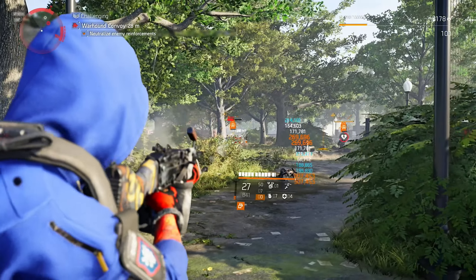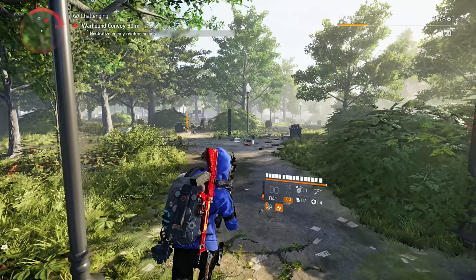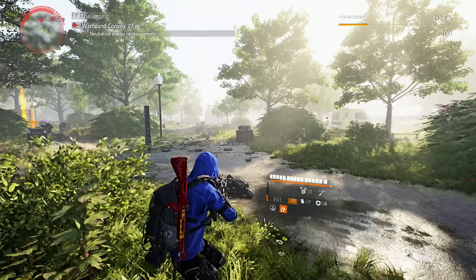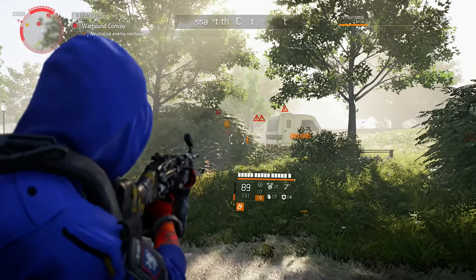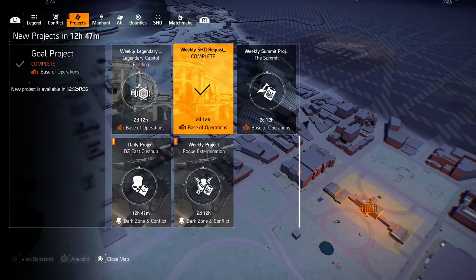Your final option is exotic caches. If you complete the weekly SHD requisition project, you receive one free exotic cache — the same as the weekly Summit project, where you also receive one exotic cache, though this one takes a bit more time as you need to clear 30 floors. If you don't know about the weekly SHD requisition project, open your map, jump to projects, and that's the one you need. Donate the required materials and get one exotic cache.